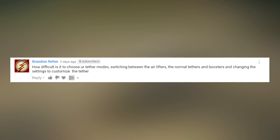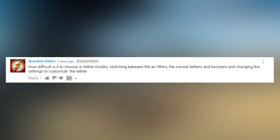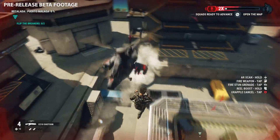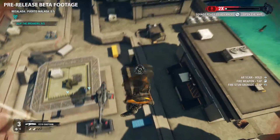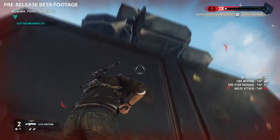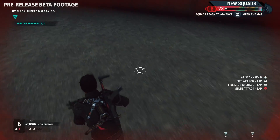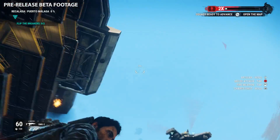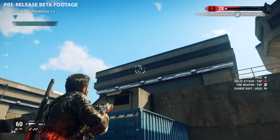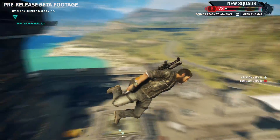How difficult is it to choose your tether mode — switching between airlifters, normal tethers, and boosters, and changing the settings to customize the tether? I have to say it's pretty simple after a couple of hours. At first the grapple menu was very intimidating with all the options you have — there are simply so many things you can customize, it is kind of crazy. After a while it felt very intuitive and switching between them was very easy. I was using a controller and all you had to do is press the d-pad to change them. I assume it's going to be even easier on PC.